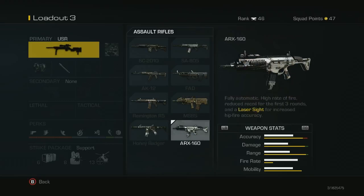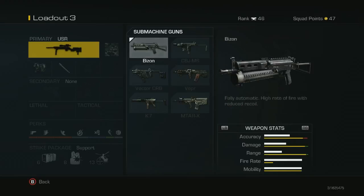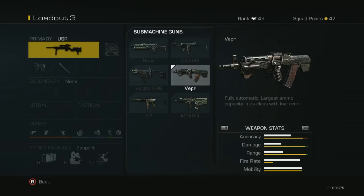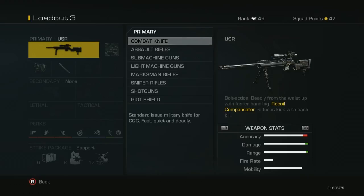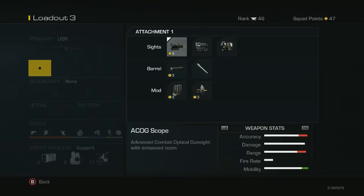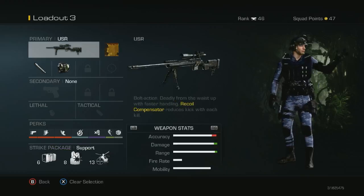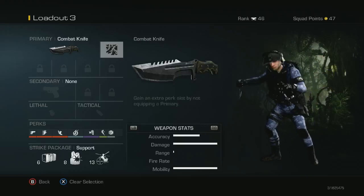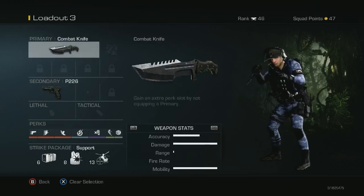Some of the guns have integrated attachments — this one has a laser sight, that one has a silencer. For submachine guns, this one has an integrated silencer and everybody uses it. It's kind of a hybrid SMG/assault rifle and looks pretty badass. If you're not carrying a regular gun you're carrying a combat knife, which is pretty cool. The thing I don't like is you can't add a camo to your combat knife, and you can't add camos to any of your secondary guns — there's no option for it, unlike Black Ops 2.